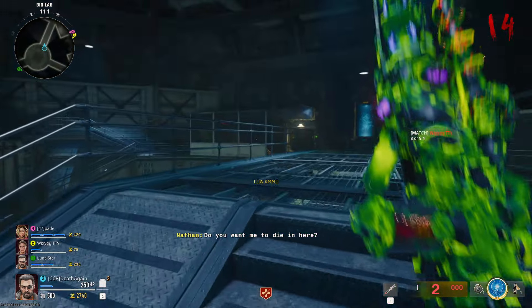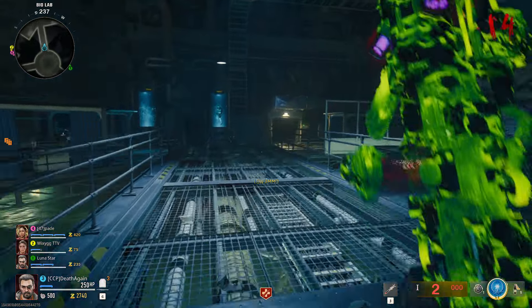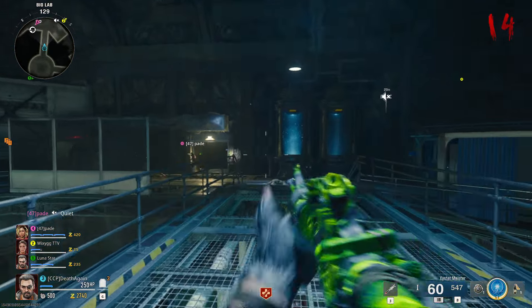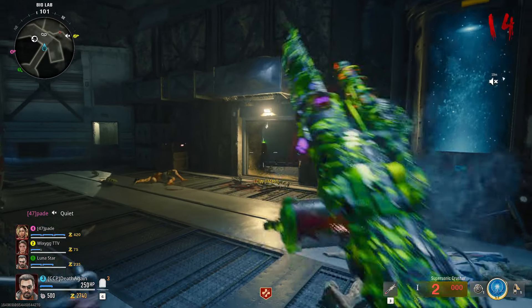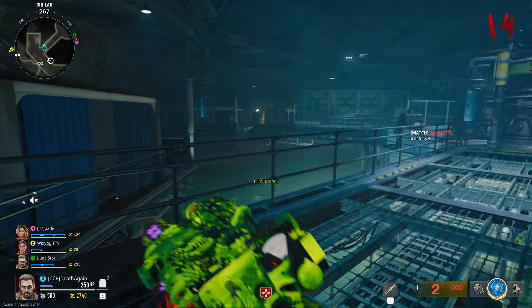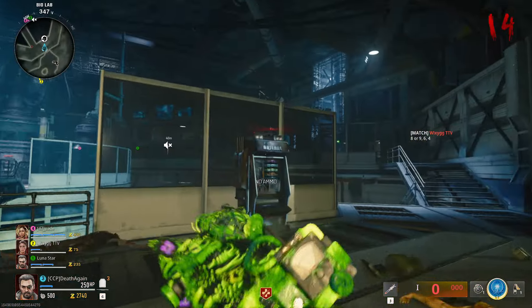I wanted to record this real fast — I'm doing the Black Ops 6 Terminus easter egg, and almost every guide I've found has one specific step wrong. You're supposed to take the wonder weapon — it doesn't have to be pack-a-punched — and activate one of these tentacle traps.